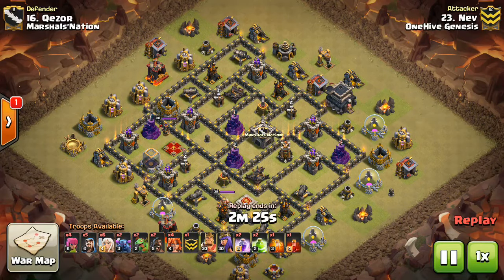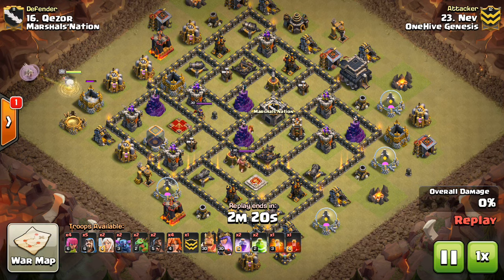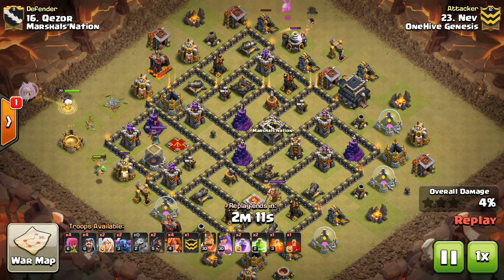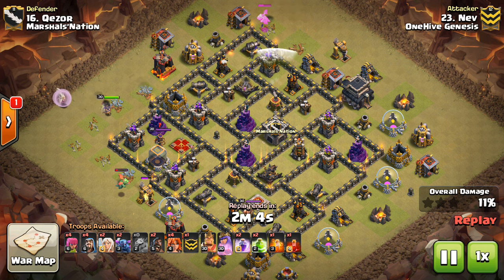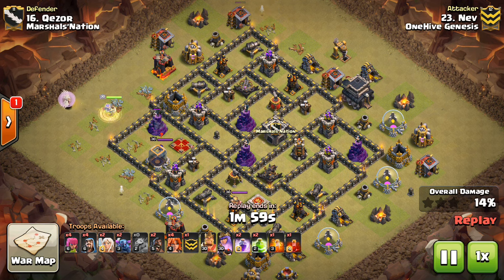Number 16, just down one. We have Nev, and this is the Grundinator — whatever this attack is called. It's just a lot of troops that do a lot of damage and are pretty tanky, all compiled into one force moving forward. It's fun to watch and works very well if you can control where they're going to go — get them into the middle of the base and get them doing their damage.